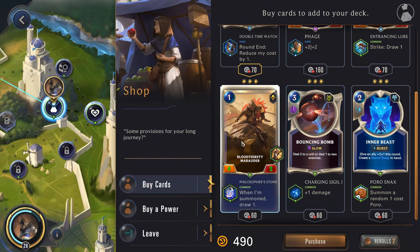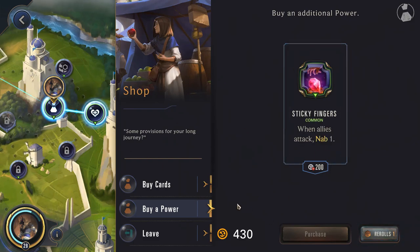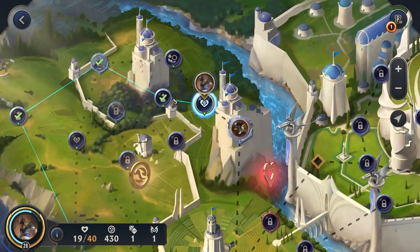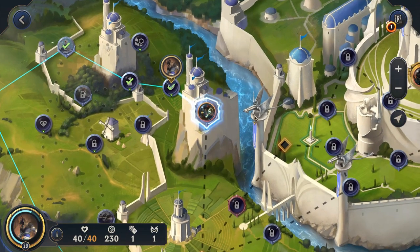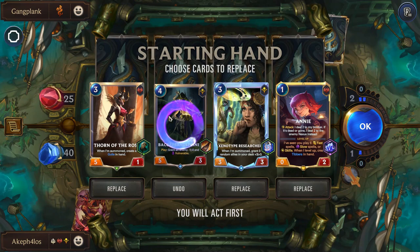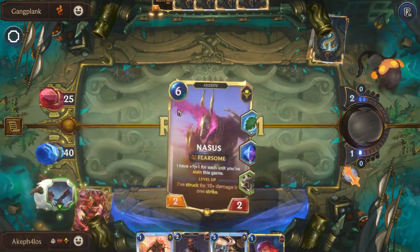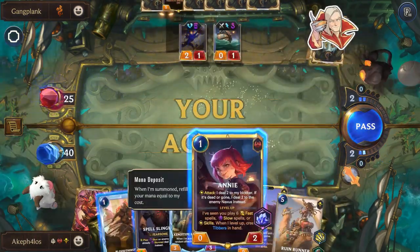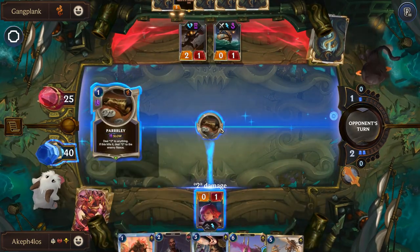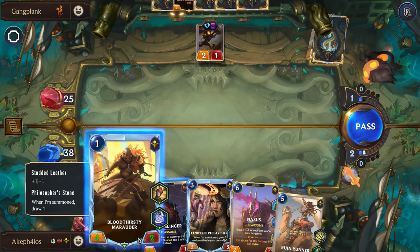We have a buff to the Bloodlust Team Raider — we'll purchase one copy. We'll spend one reroll here — we get Sticky Fingers, which is significantly worse. I want to keep at least one reroll, so we'll just leave it. Alright, we're gonna head into the healer — purchase healing. Good thing we didn't purchase that epic power — if we had, we wouldn't have enough to purchase healing here. Okay, so we're gonna head to the GP. Annie, Xenotype, Bacchaeus, Sandspinner — we're gonna reroll these two. Come out, come out, wherever you are. Ah, Parley — I should have known that was coming. We're gonna go with the Bloodlust Team Marauder here.